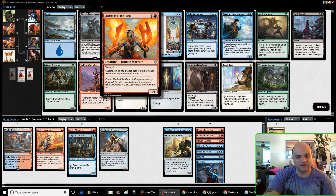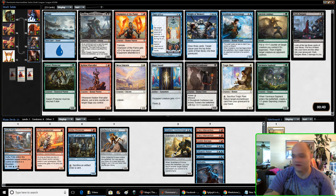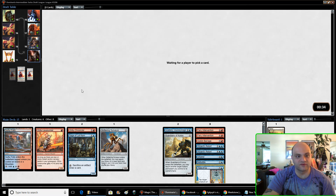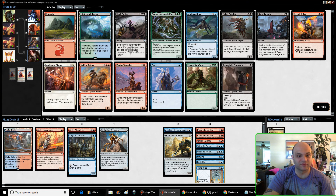One of these drafts, if I open one of these I'll first-pick it and try to do red-white equipment auras — that seems like a seeded deck. Time of Ice is a good time, but not for your opponent. Time of Ice has been brutal to play against.